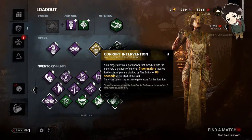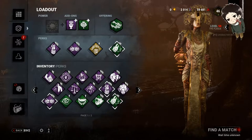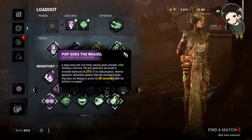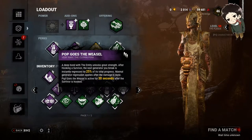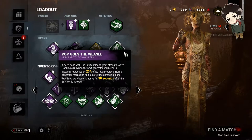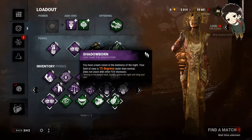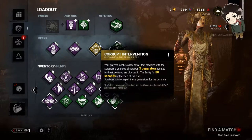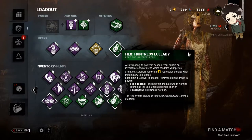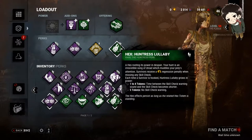Your fourth perk I would suggest is Barbecue and Chili, so after you hook somebody you can immediately go to other chases. Now, what I'm actually using: I have Pop Goes the Weasel — when I hook a survivor, the next generator I kick is instantly regressed by 25%, and this lasts 30 seconds after I hook them. I'm running Shadowborn, which increases my field of view by 15 degrees. Corrupt Intervention at rank 1. And Hex Huntress's Lullaby — for every person I hook, skill checks become more difficult because the sound is misplaced, causing missed skill checks with a 4% regression penalty.